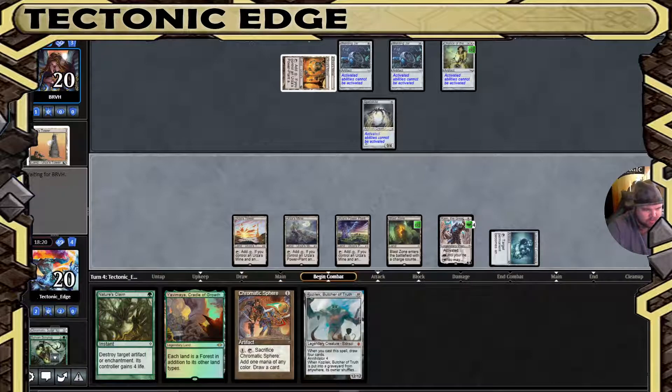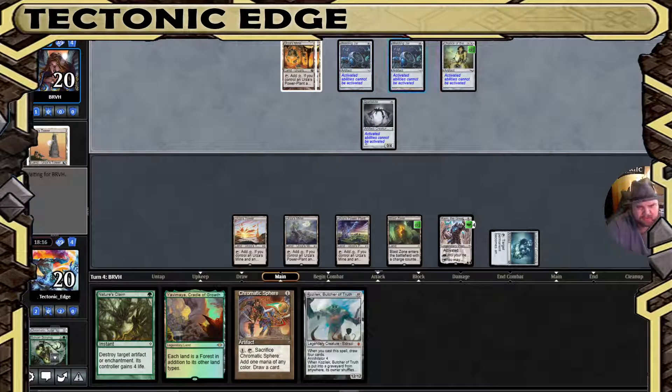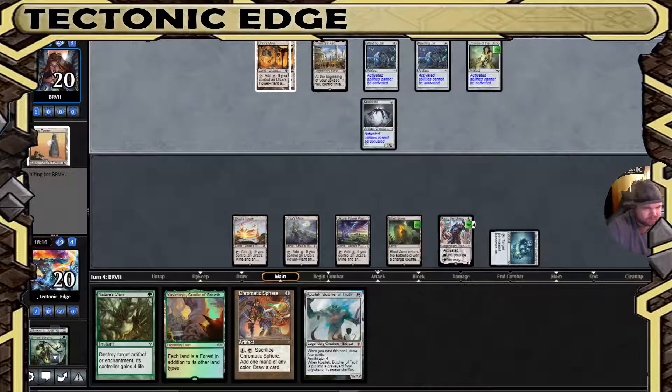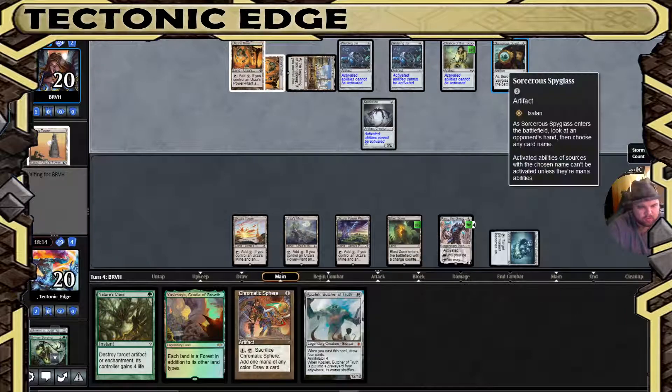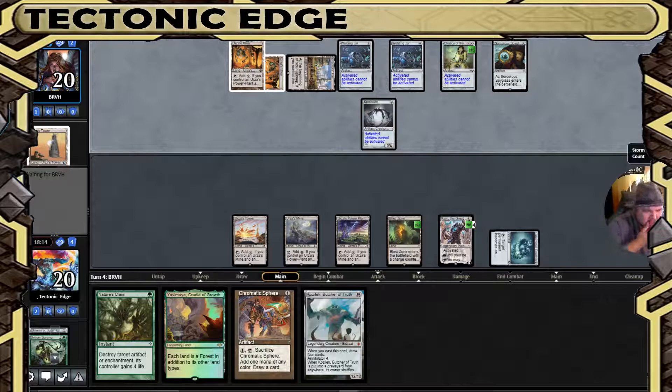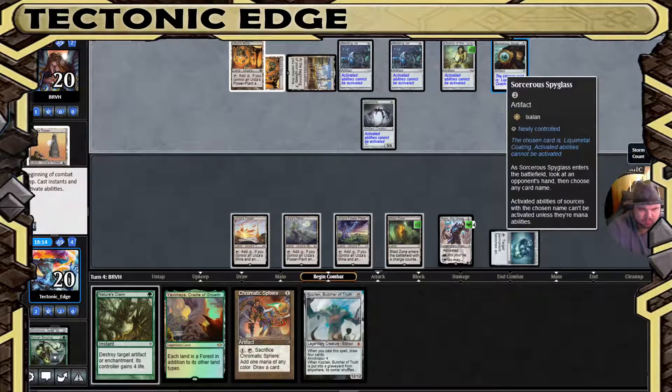Nothing else we can do this turn. I think we'll keep them at 2 mana until they don't play a mana source, then we'll take out the Chalice. We do have an answer for it. Liquid Metal Coating — okay, interesting. I won't Blast Zone then, because they left my Karn available.